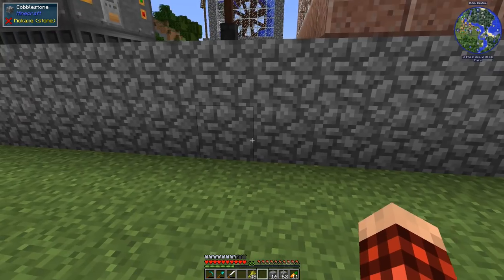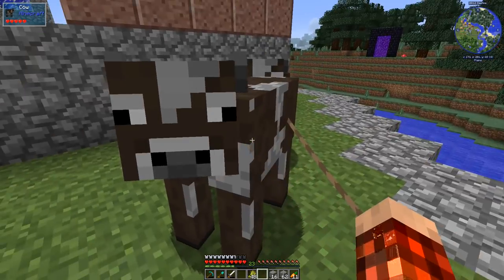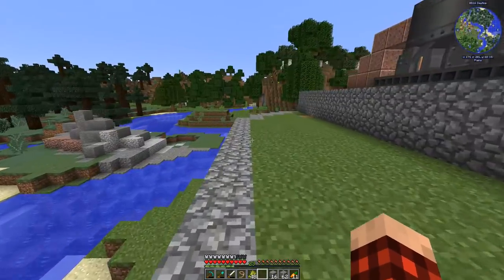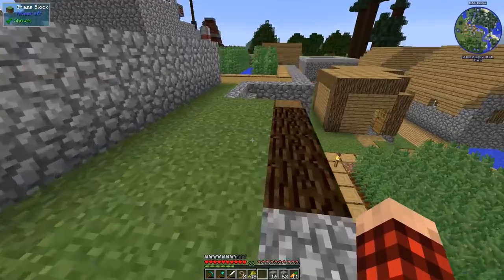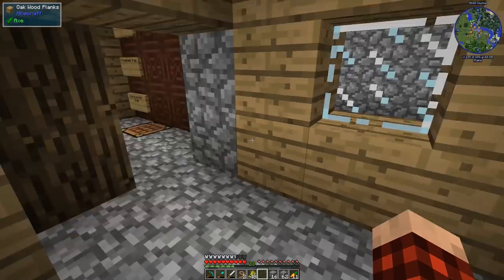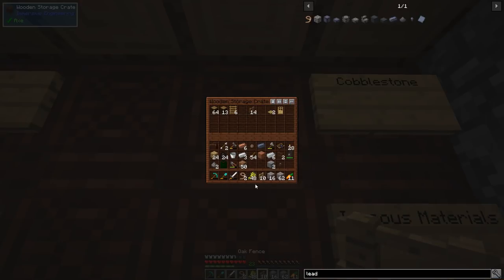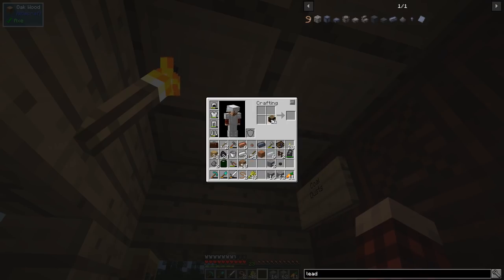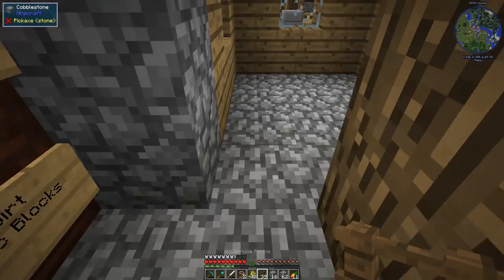We're gonna drag him right around the corner here and set him up right over here — a little bit of a cow situation. If I click you guys I can get the leads back. Now they shouldn't go wandering off too far. We should make them a pen before we get too crazy, so we need a little pen. Let's make some spruce fences.